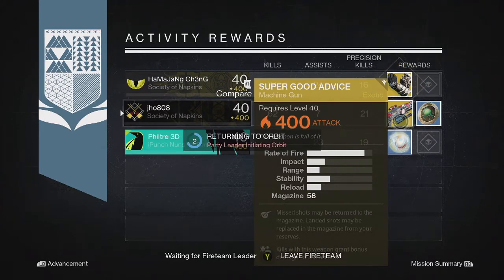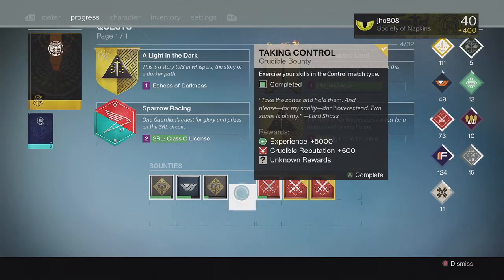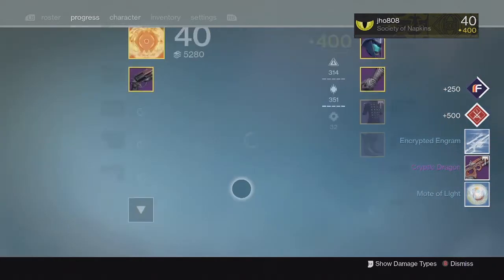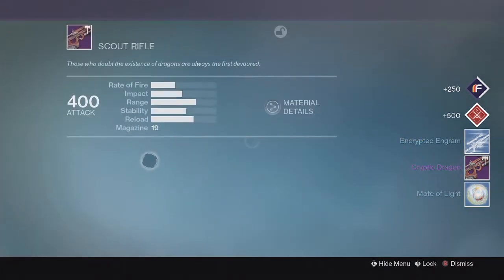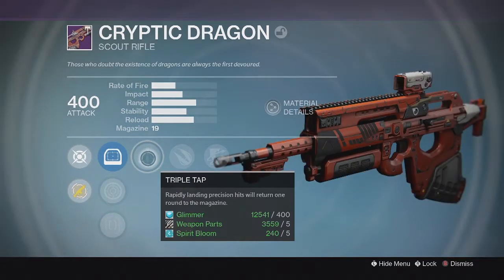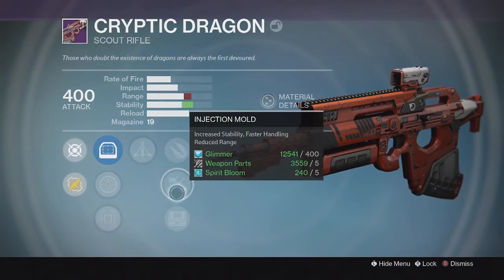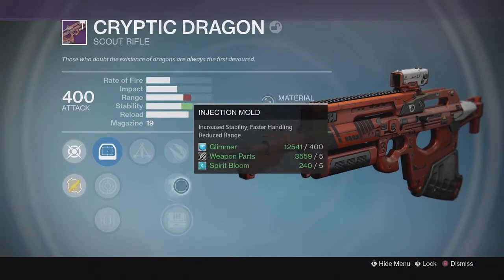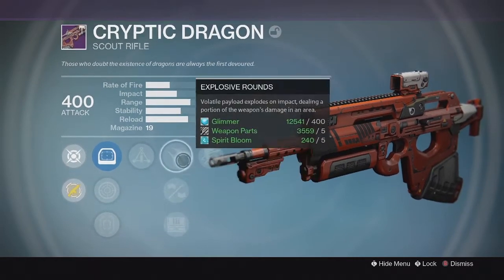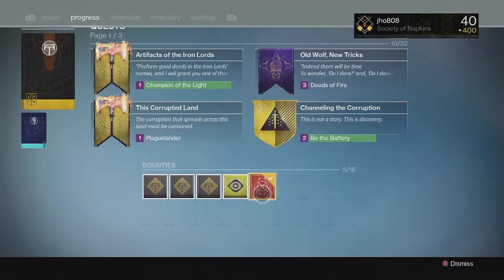Moving on to my Shaxx Crucible bounties for the week. For the first one we got a legendary primary — the Cryptic Dragon, which is a Scout Rifle. Came in at 400 attack with the perks Triple Tap and Outlaw. Down the middle we got Explosive Rounds, Injection Mode, and Field Scout. Some decent perks — Triple Tap is pretty good for PVE, and we also got Outlaw, so not too bad on that first drop.